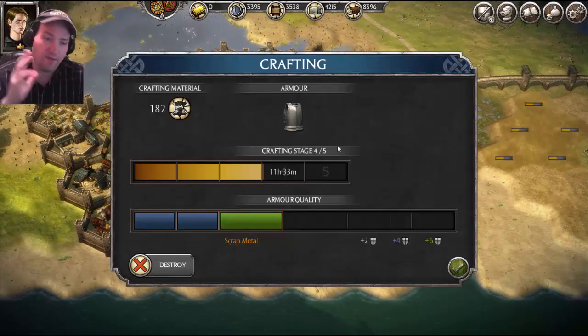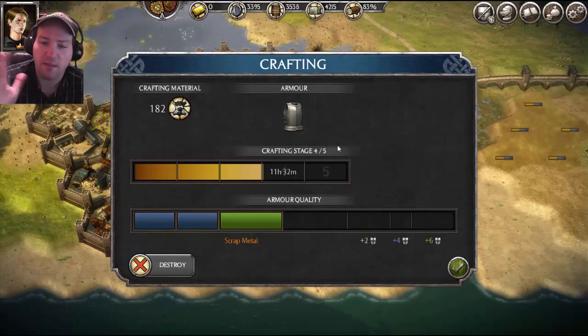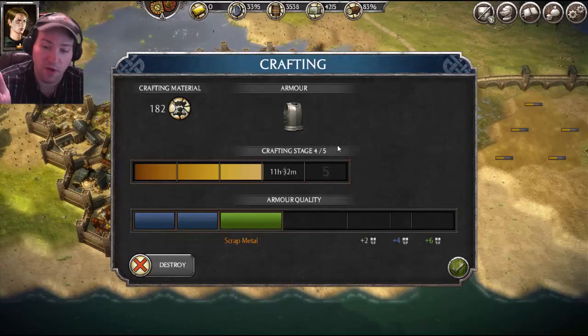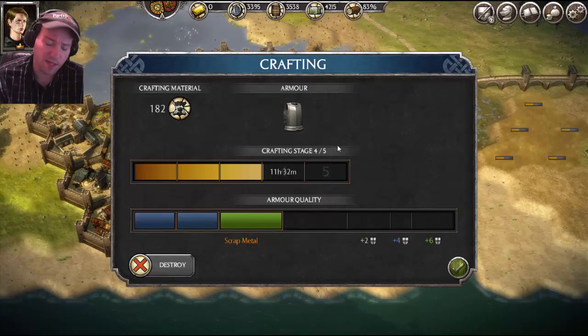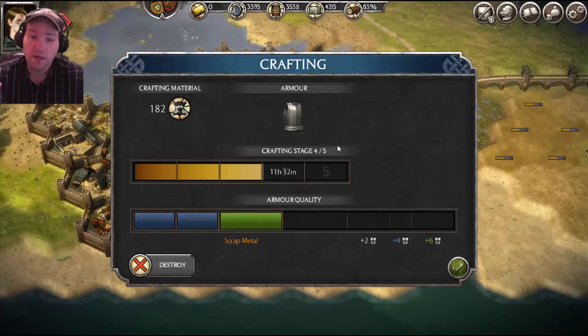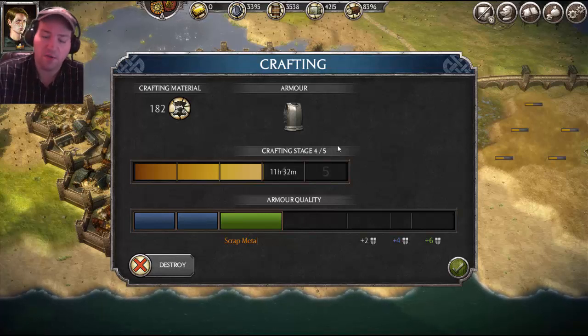I already have a craft on the way here, which is armor, which at the moment is possibly just going to be plus two armor. Armor and shields increase the raw defense value of the unit you're giving it to. Weapons and ranged weapons increase the attack and ranged attack values of the troop you're giving them to.